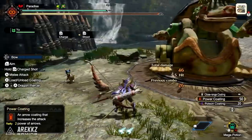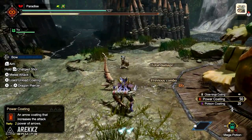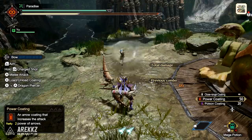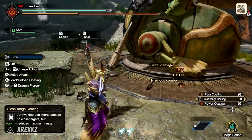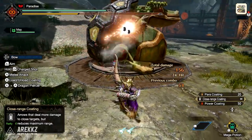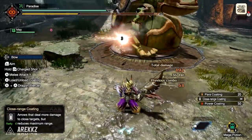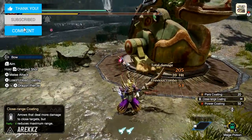So guys that's it — our top 5 Palico moves and skills to look out for. Remember that the Palicos actually roll randomly for both their skills and some of their moves, so keep an eye out at Iori in the Buddy Island for the perfect God roll Palico. If you want to learn more about this Palico system, keep an eye out over on the Paradise Central channel to learn more.